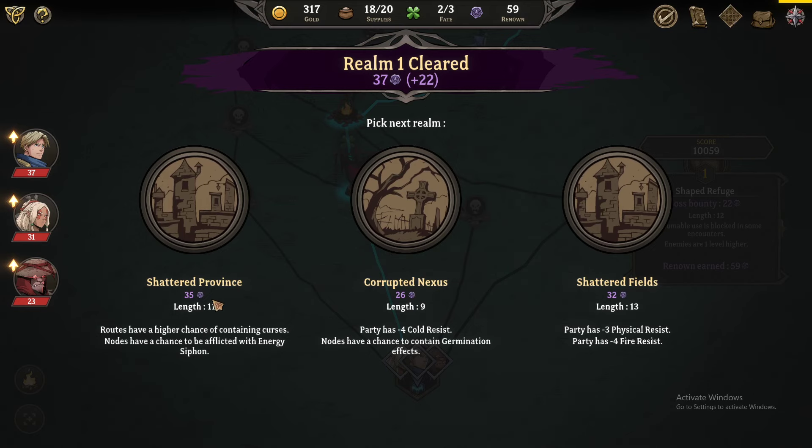Primeval bobble — primortal trinket, chaos resists, plus five initiative, plus one rank. I like this one, seems good. Realm one cleared — pick the next. Oh this is where we're going. Length 11 versus nine. Ruts have a higher chance of containing curses — we don't want that. Party has minus cold resist, nodes have a chance to contain germination effects. I guess I'm going to go here — seems bad but curses seem really bad, and I don't know what germination is but that also sounds bad.